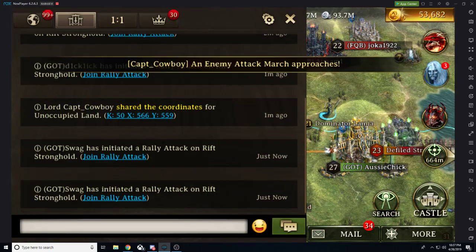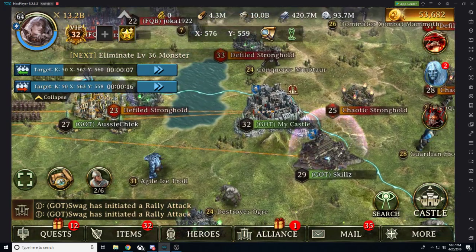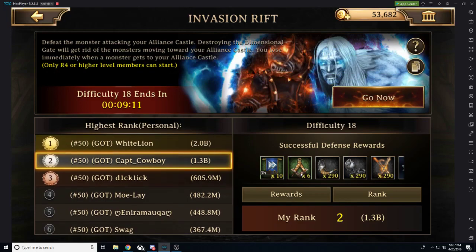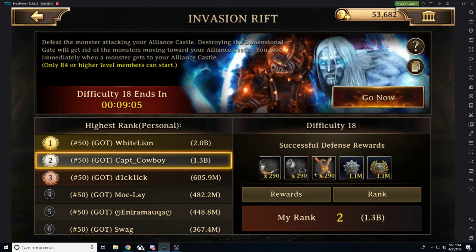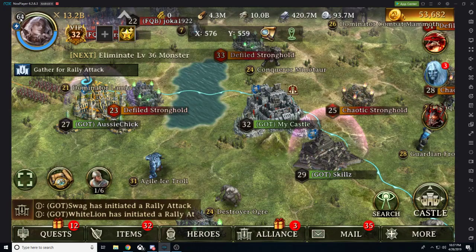One is literally touching my castle and one is almost touching a Defiled Stronghold that's touching my castle — sometimes Swag likes to exaggerate. Let's hit the Invasion Rift button and check out the rewards. White Lion is beating me in points, but look at these rewards — we're getting Mace Recompasses, Alliance Speedups, War Trumpet Shackles, Kindling, Alliance Honor, and points. For rank rewards we're getting War Coins, more Alliance points, and Speedups. Rewards are really great from this event.